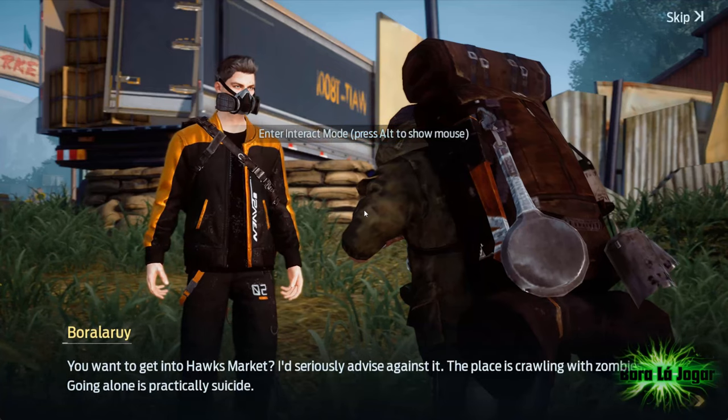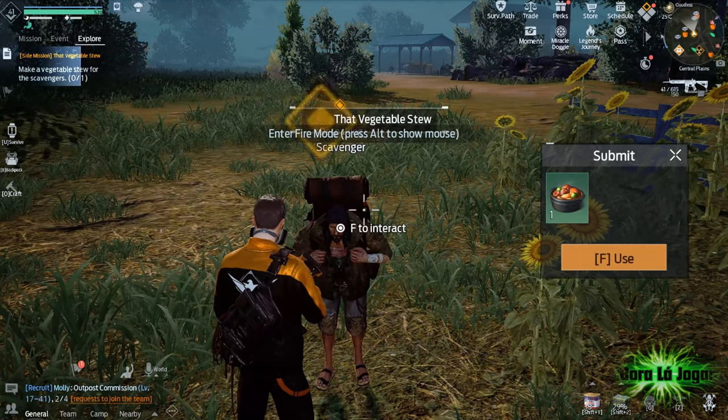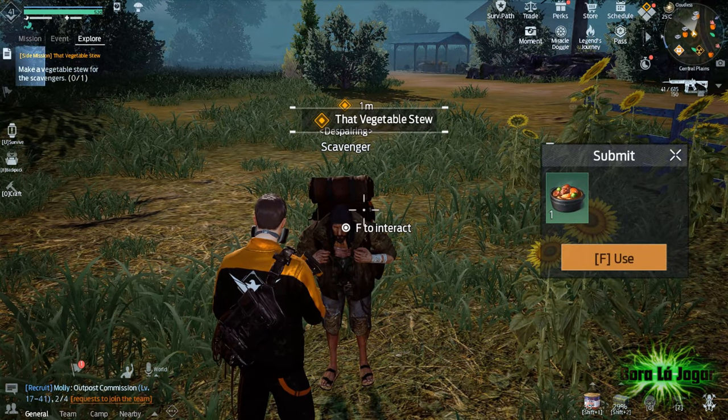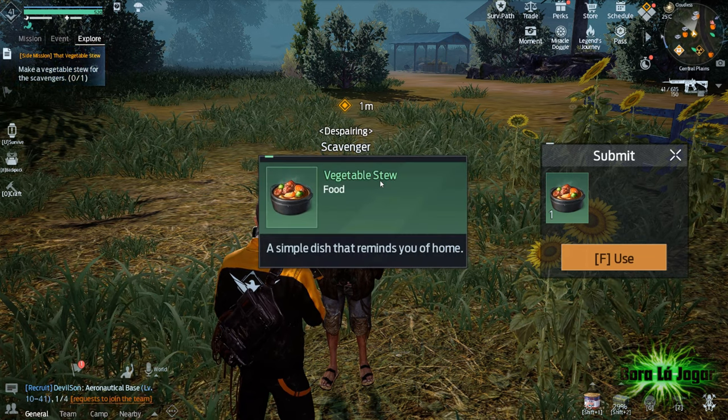After you talk to him, you unlock the mission 'That Vegetable Stew', where we have to give the poor scavenger the stew. If we don't have the dish already in our backpack, we have to go to our homestead to be able to prepare this delicacy.